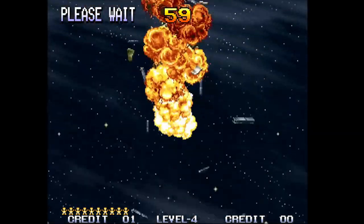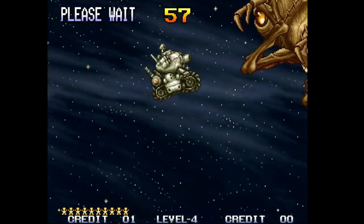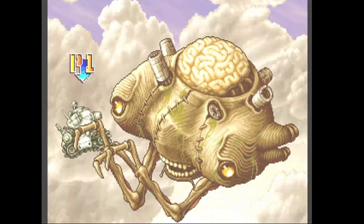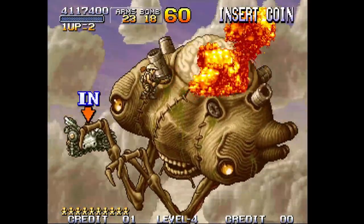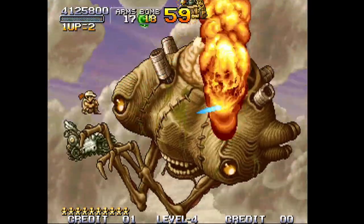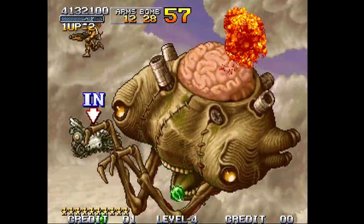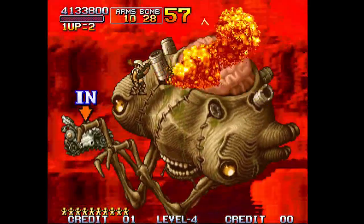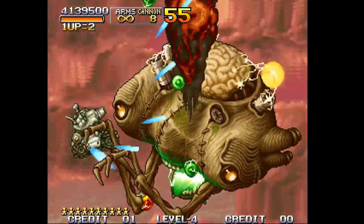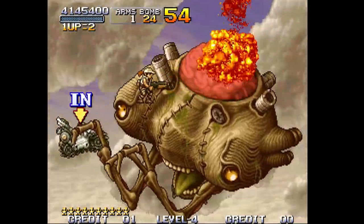All you really have to worry about now is your positioning during the Rootmars boss fight and using your iframes — hopping in and out of the slug correctly. You want to get all your flame shot off; the flame shot is what does the hefty chunk of damage during this boss fight. On level 8, flame shot is mandatory — if you don't get it you're probably going to time out even if you survive, that's how ridiculous it is.